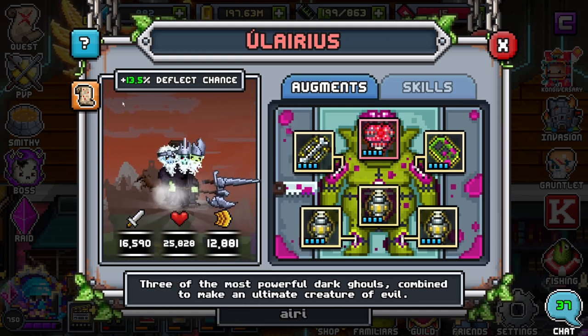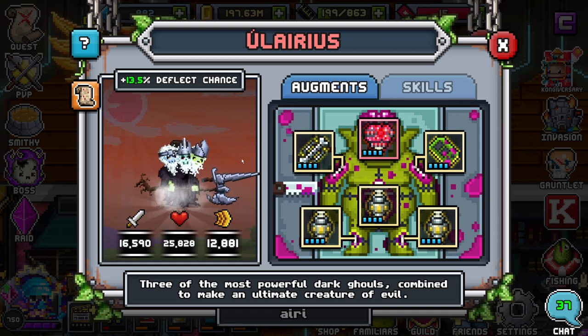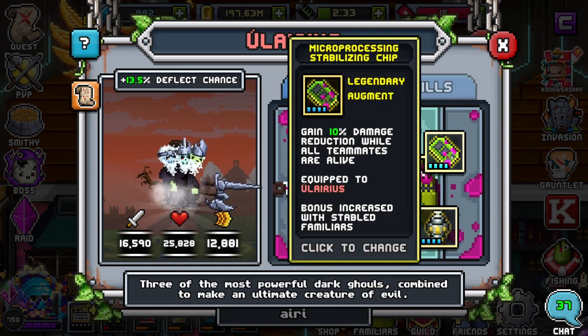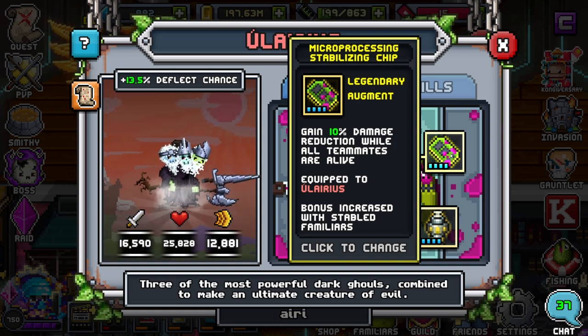Hilarious shines at just deflecting damage and pretty much just helping you get through certain flags by dishing damage back from those hard-hitting enemy familiars back at them. So, the more Deflect Chance you have, the better. For the chip, I think anything with Damage Reduction will be good. I personally like the Damage Reduction While All Teammates Are Alive on Hilarious — you could put any other one you want.